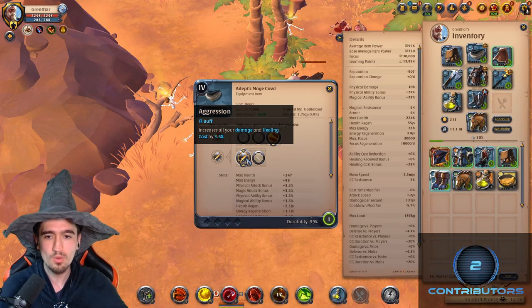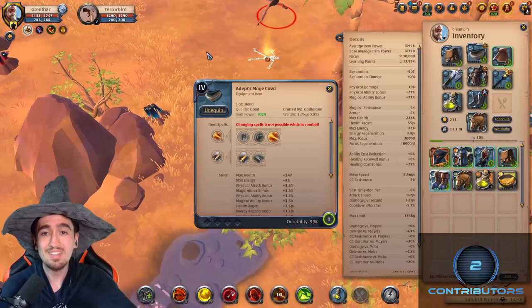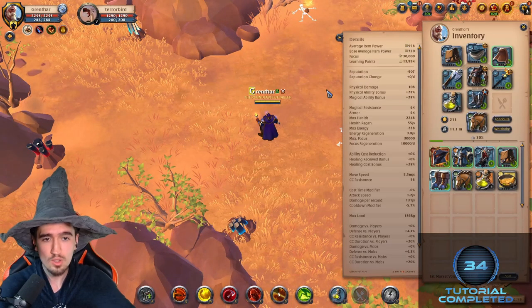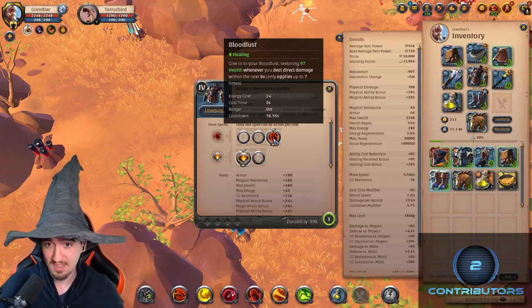Then you have this passive called aggression. This mainly increases your damage and your healing cast. The healing cast does matter a little for this build - you will heal for a bit more and deal more damage overall. It's a pretty good passive and generally the one you want to run as a cloth user, so whatever cloth items you have, you want to use this passive.